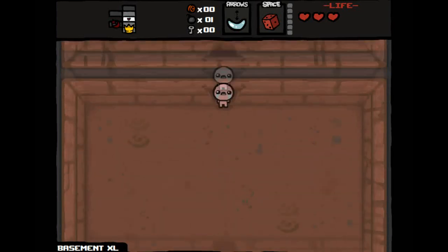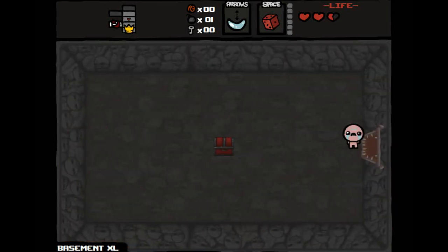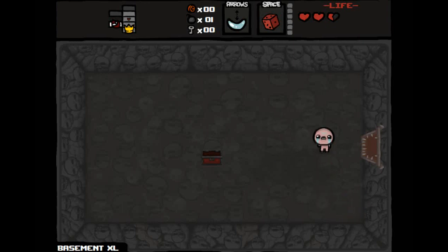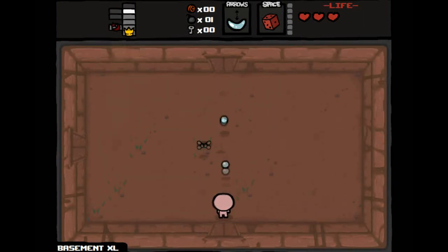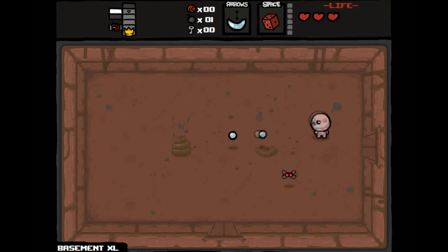By going into curse rooms — these ones here — you lose a full heart of health. There's also another called the sacrifice room. I picked up a troll bomb. There's normally lots of good stuff you can get in here, a chance to get specific items and more health. Going through that hurts me, but there's a heart up here waiting. Always go to curse rooms — they are beneficial unless it's going to kill you.